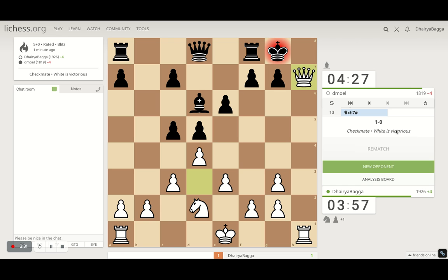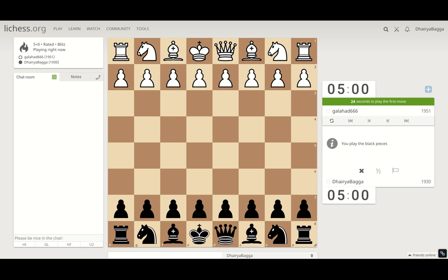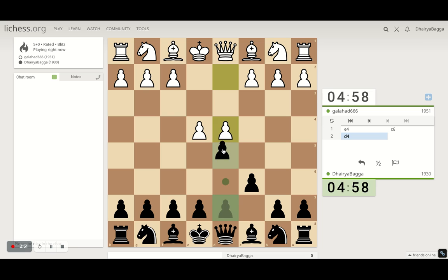The opponent left so we'll have a new opponent. Quickly winning that one with the London System — just having an accurate setup in the opening helps you win matches. Let's see how this one goes. We can play the Caro-Kann Defense, which starts with c6 and d5.